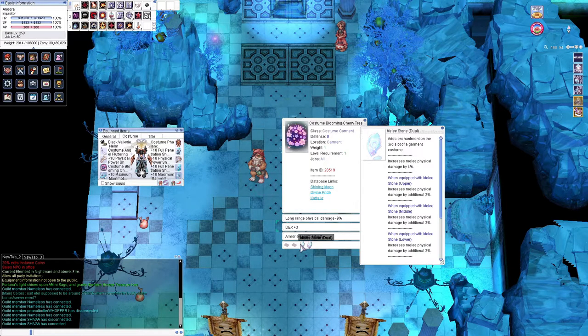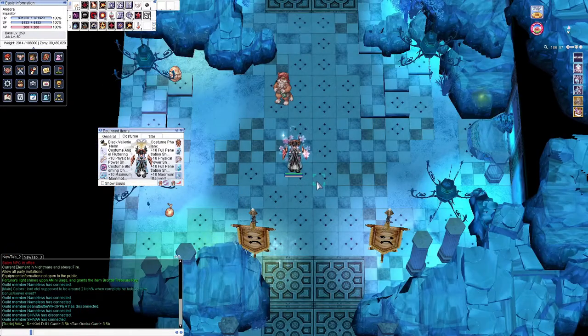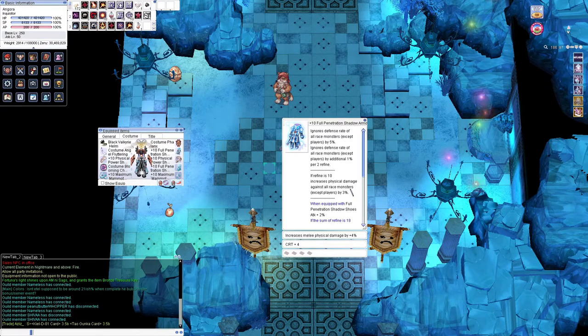Shadow gear is fairly straightforward. The first set you want is Full Penetration — it works as a pair of earrings, or pendants, or body and boots; you cannot mix boots and pendants. Full Penetration gives you defense ignore, which will potentially double your damage on high-defense enemies. You can get these from Kachua keys or just buy from other players. For the set that isn't Full Penetration, you will get Maximum Mammoth. This is very expensive, but it has a lot of damage — 32% for a full set — and a little bit of HP. You can also get this from Kachua keys or buy from another player.